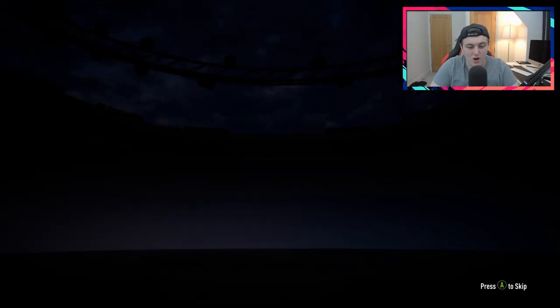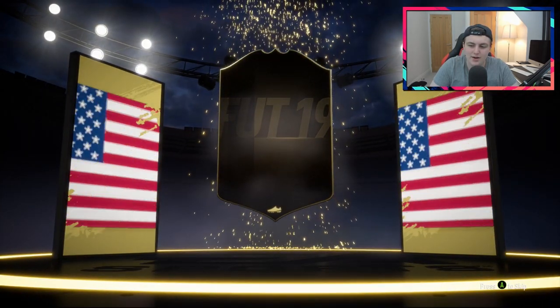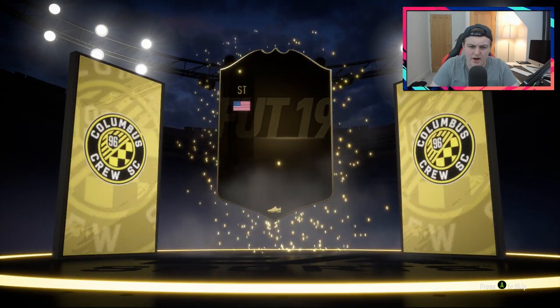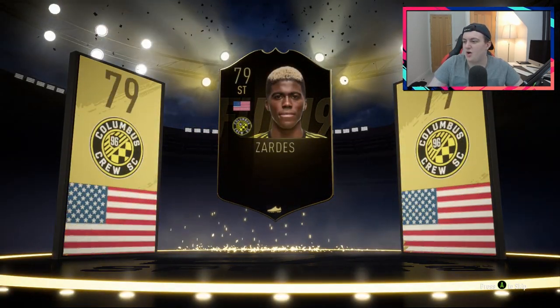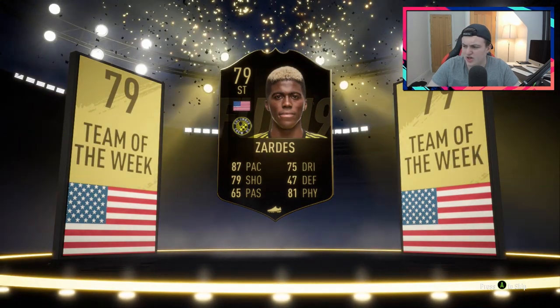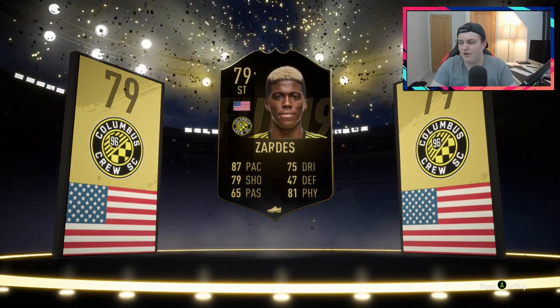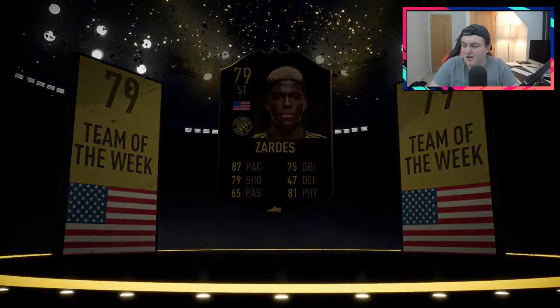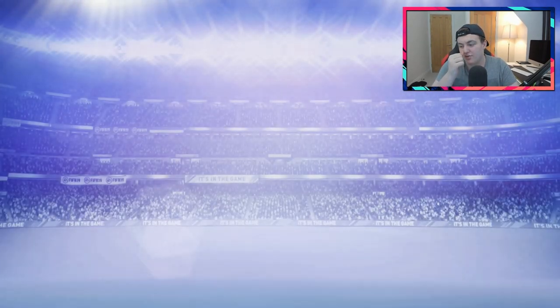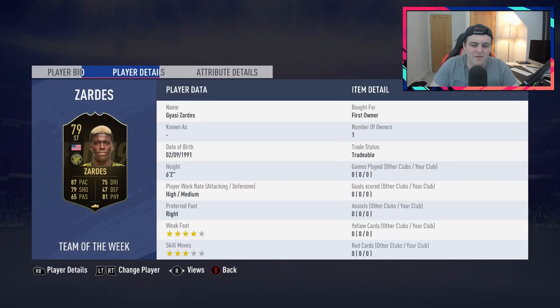The prime election players pack — not expecting a whole lot from this. It's going to be a non-walkout but it will be an in-form. It's going to be an American striker — it's Zardes. It's actually a decent card as well. I believe he has 4-star, 4-star this year — or maybe 4-star, 3-star, I'm not 100%. But he's a discard. He has 4-star, 3-star — it's 3-star skills, he used to have 4-star skills. It's a discard in-form, which is kind of disappointing because that's a really solid card.